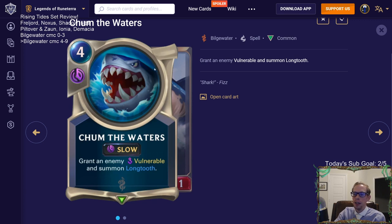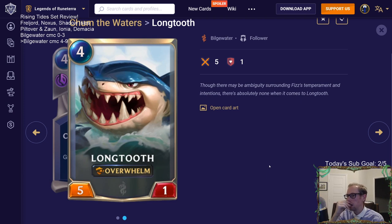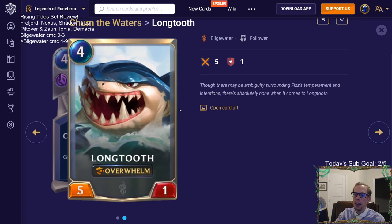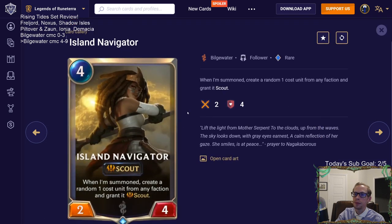Chum the Waters is the spell Fizz creates — four mana, grants an enemy vulnerable, and you get a Longtooth, which is a five-one with Overwhelm. Think of it as a four mana five-one with Overwhelm where you also permanently grant any enemy vulnerable. It's even better because it's a spell, so you can use spell mana to cast it. It's a pretty decent card, but really shines when you get it for free off Fizz.